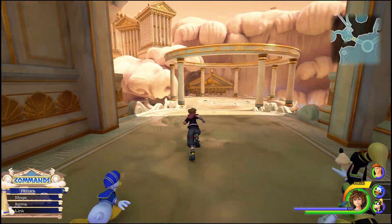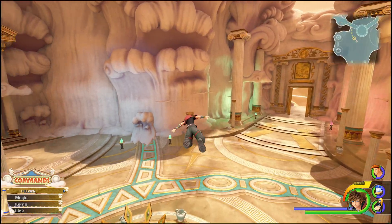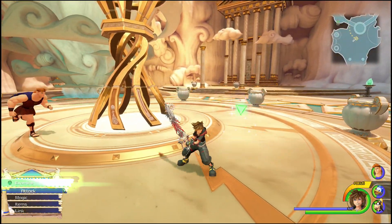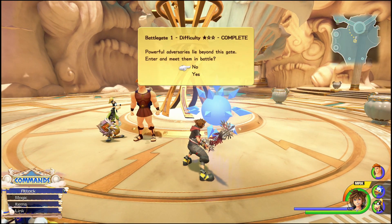With the Ultima weapon you can use the focus ability called Infinity Circle, which will eliminate all surrounding enemies. You need to hold down the R1 button and focus on the same enemy for 2-3 seconds, then hit the X button on PlayStation to use the Infinity Circle.